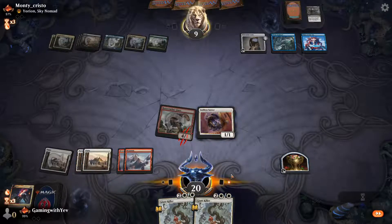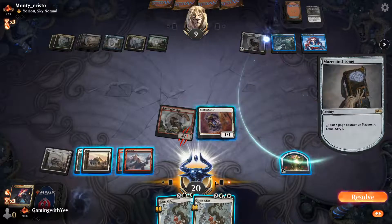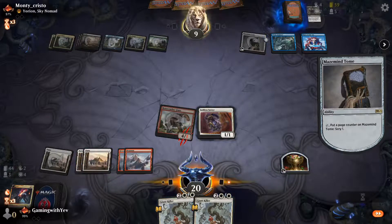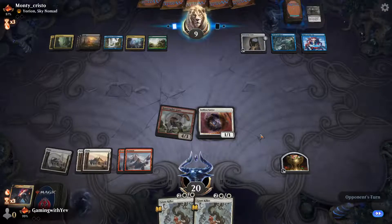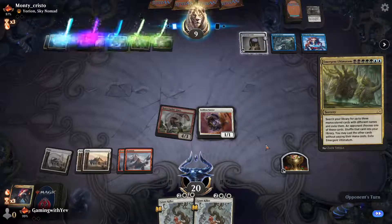They put the shark in front and we pass. The only card we fear is Emergent Ultimatum — if they cast that I think we just concede because they get a bunch of creatures.